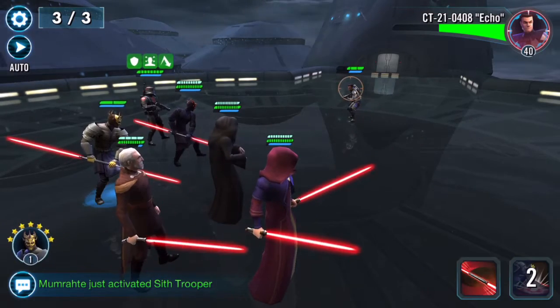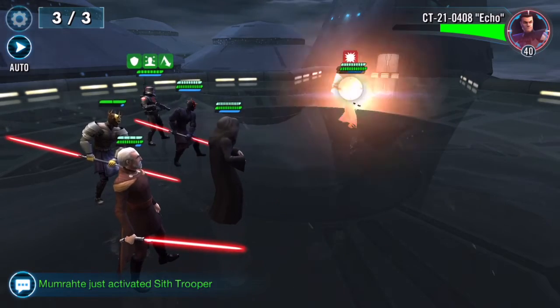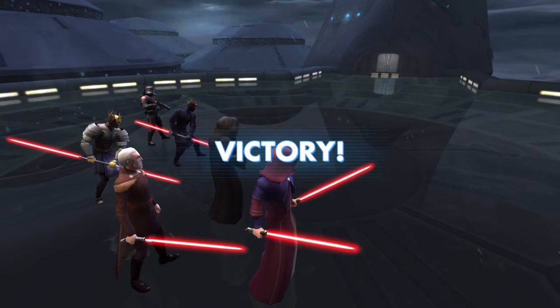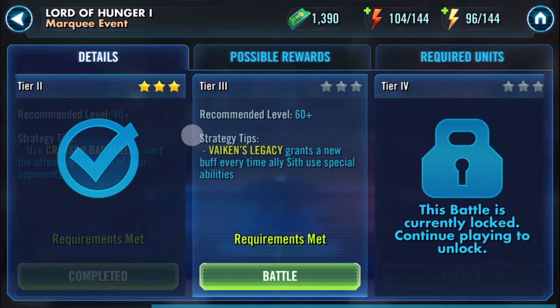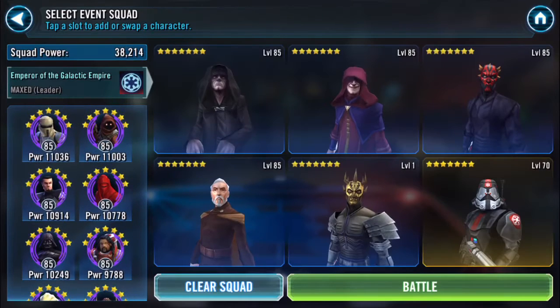I mean, I get that it's probably too hard to program, but they should give you a trooper that's as powerful as whatever your level is, because I get that you get to use his abilities and test them out — which is awesome, not complaining, I think that's cool. But it looks like they give you more juice as you go along — higher stars and a higher level.